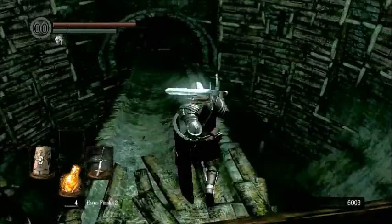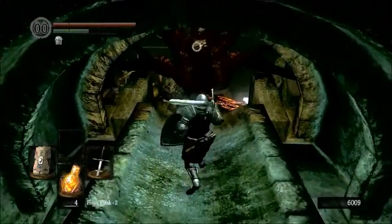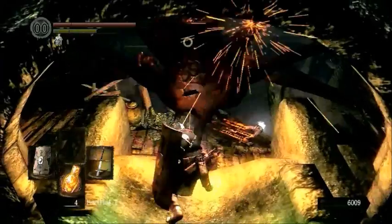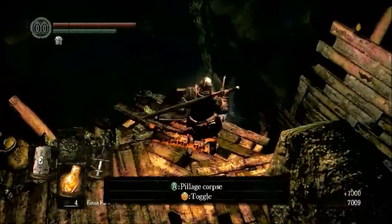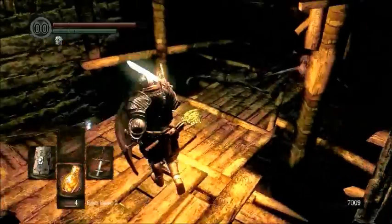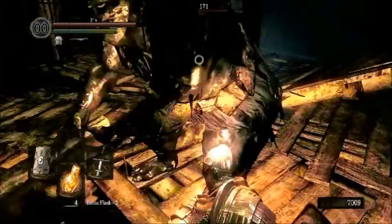I'll talk more about that when we get it. When you hit it, you might not see a health bar — that's because the health bar actually appears way above him, but you are doing damage. This guy doesn't respawn either. Power Within is a favorite among PvP duelers and glass cannon builds. Basically, it slowly drains your health, but in return you get a heavily increased amount of damage, along with maybe some extra defense. I'm not entirely sure, but I do know you get a huge damage boost in return for a steady drain of your health.